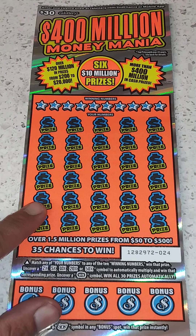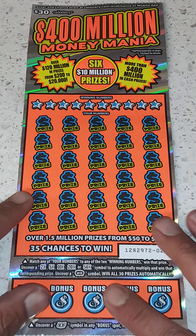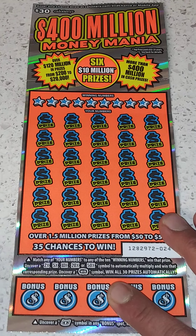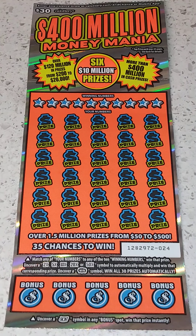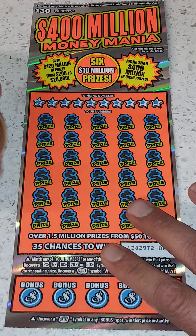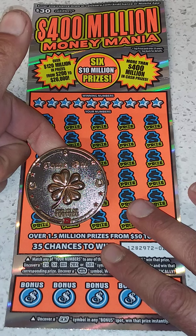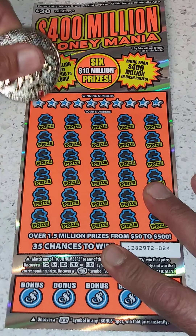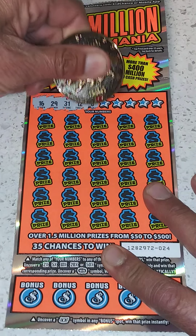There are a couple jackpots still out there. Test Luck told me they couldn't find this ticket anywhere. I wanted to do a little group play so I told them I would. Let's go ahead and see if we can find that jackpot. Alright, starting with the winning numbers: 16, 29, 31, 12...